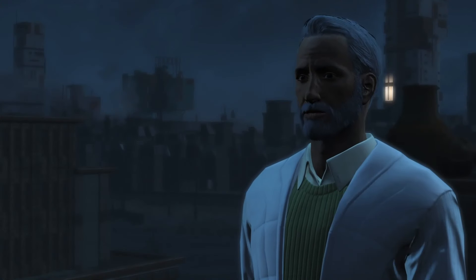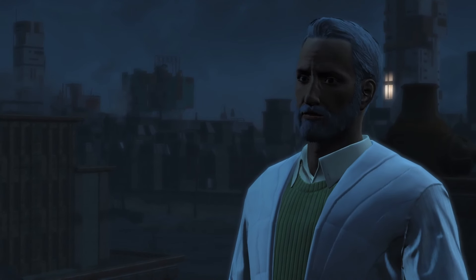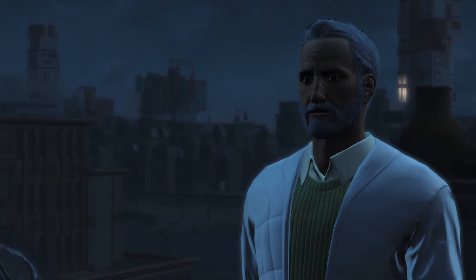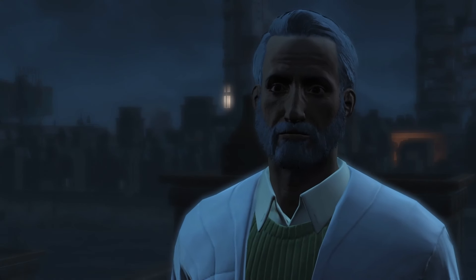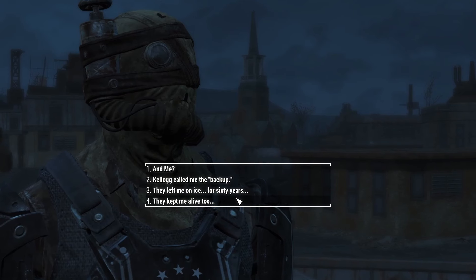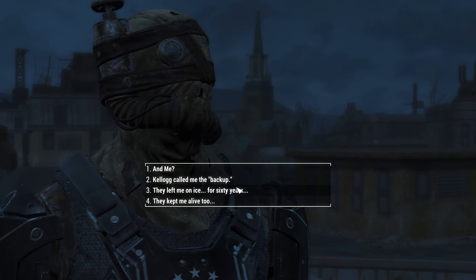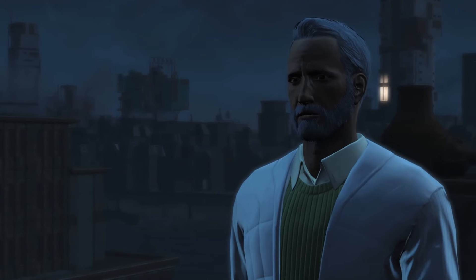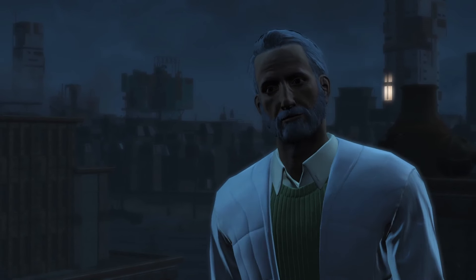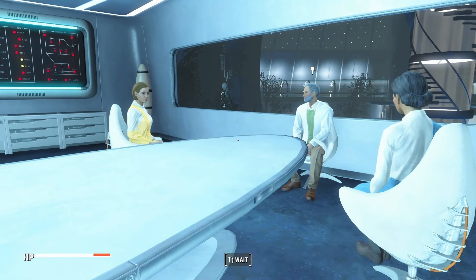Head back and talk to Father on top of the CIT ruins. I still think the Institute was a think tank before the war — it had to have been under CIT beforehand. There's no way they built it after the war. Kind of like the Big Empty, although not technically think tank robots, which are a different thing.